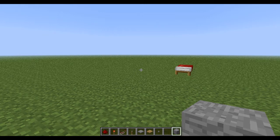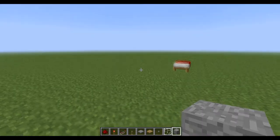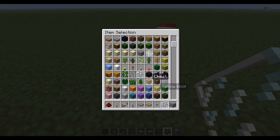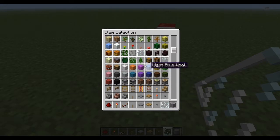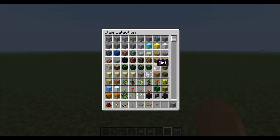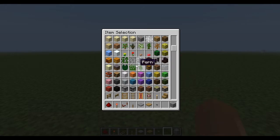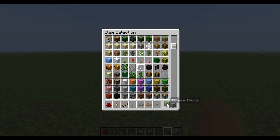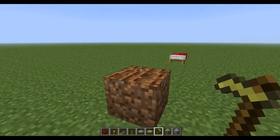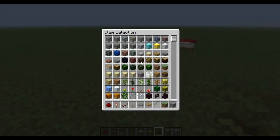When talking about items that can be activated by redstone, there's a simple rule: if the item is a glassy sort of item — does it make that glass-breaking sound when you break it, like glass pane or glowstone — or if it doesn't take up the full space of a block, like a half slab or hoed land, then it will not carry the redstone signal.